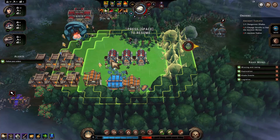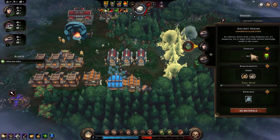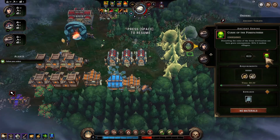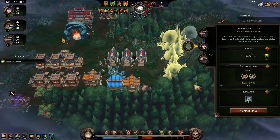Maybe we take off the lizard from here and put another lizard on the shrine. Threats — let's read this. An ominous shrine from a long-forgotten era — it's dangerous but might hold ancient knowledge useful to the crown. These effects will trigger if the event isn't completed in time. Disturbing the ruins can have grave consequences — kill three random villagers. Oh... we'll see how we go.